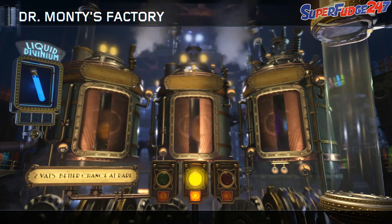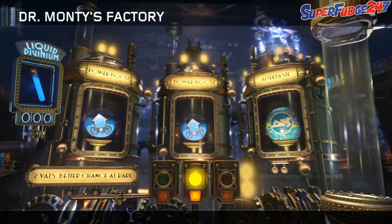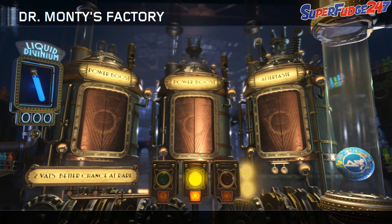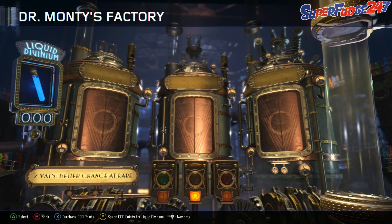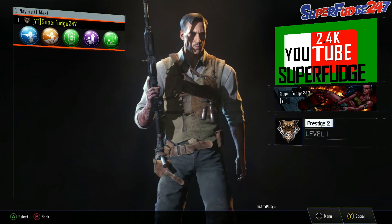Let's go ahead and do Dr. Monty's lab, and let's do a 2 best chance at rare or better chance at rare. So we've got a power boost, power boost, and an aftertaste — that's all we got, really. We got one aftertaste from 2 liquid diviniums. Oh well guys, we've entered prestige 2, which is absolutely awesome.